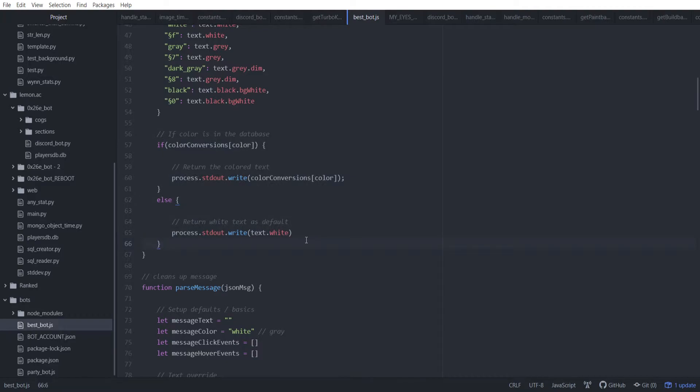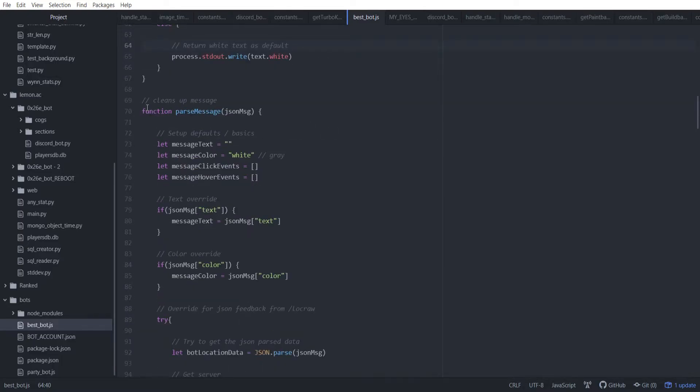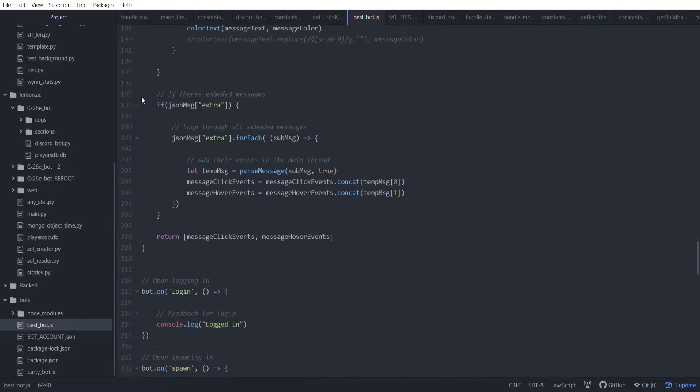Then we've got some additional color handling, and if we don't know what color it is, we just default to white. Next up, we've got a JSON for parsing messages — I'll come back to that in a second. That's our big boy.